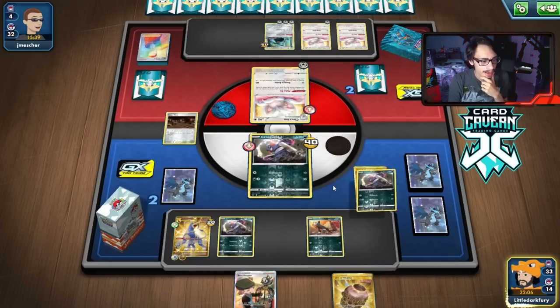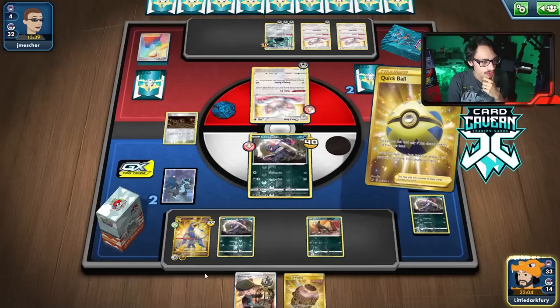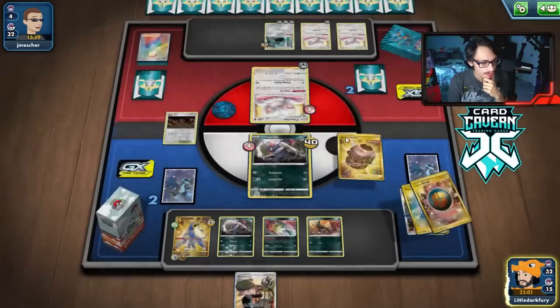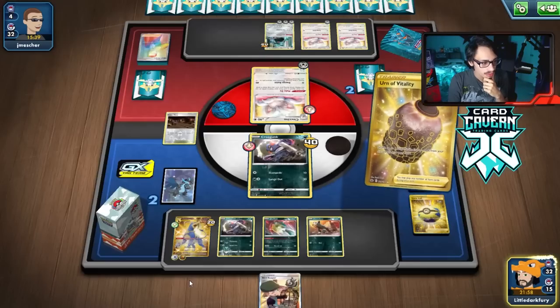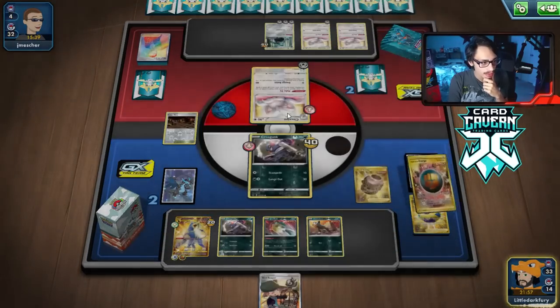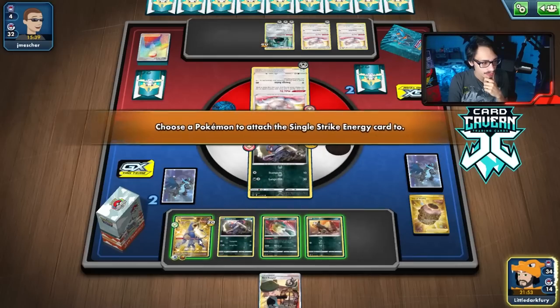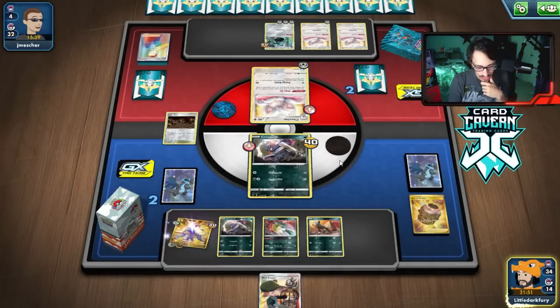Quick Ball — we can grab another Quillfish. We can just go Quillfish here, actually. Or we can knock them out with Houndoom — I think that's just probably better. Just kill them with Houndoom.